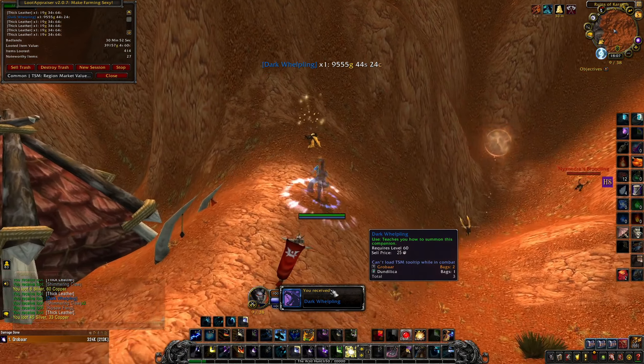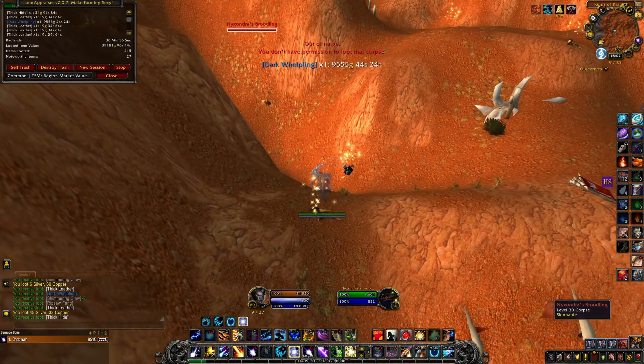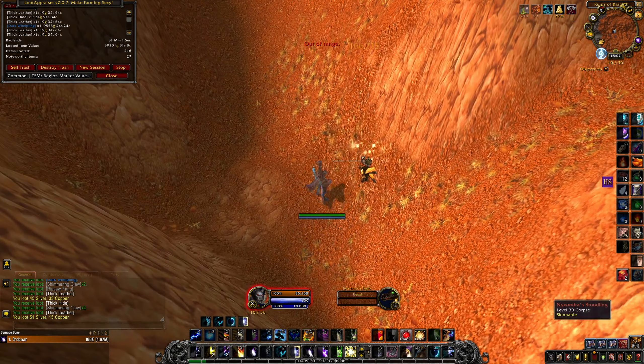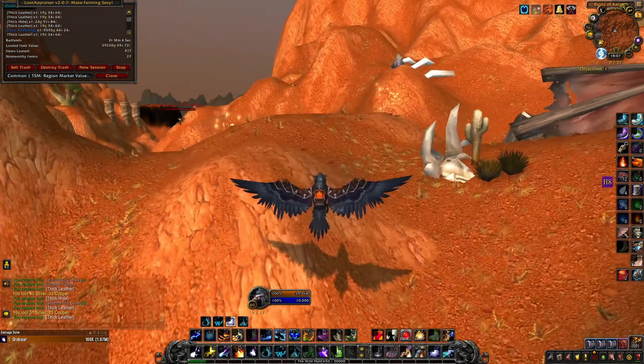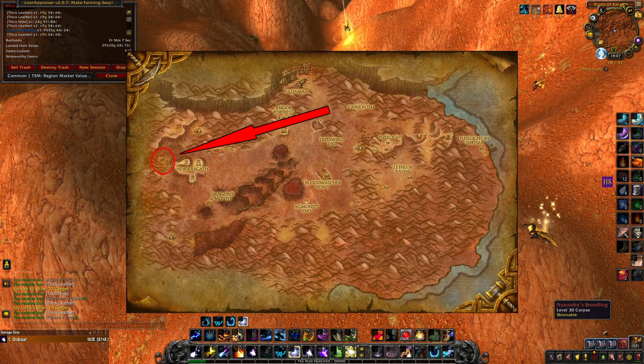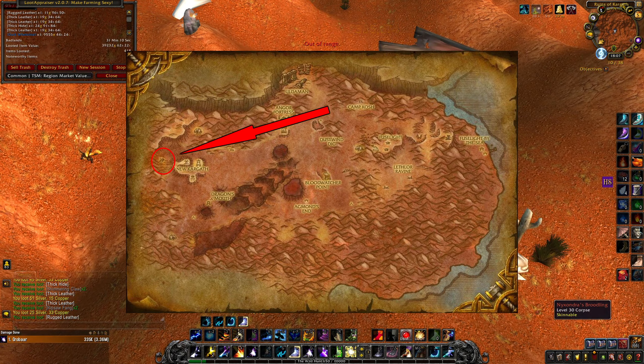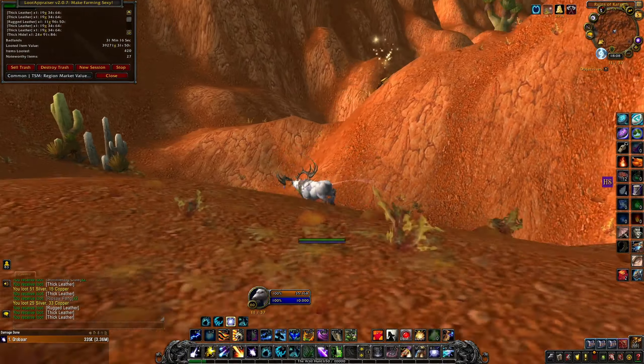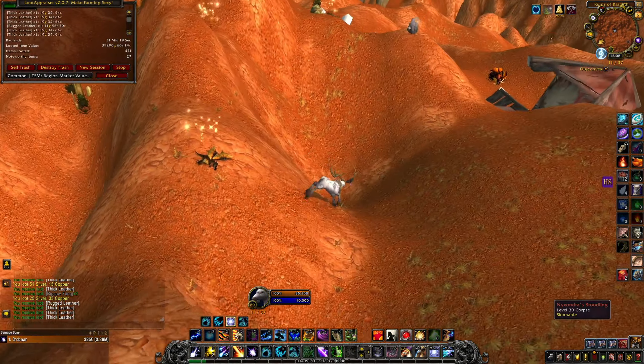The only problem with this farm are the hills — sometimes it's really hard to get from one point to another if you don't fly. This farm is located in Badlands, you can see the exact location on the screen right now. Just come to this spot, run around this hill, kill the mobs, loot them, skin them and that's it.